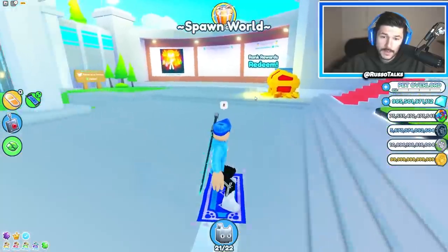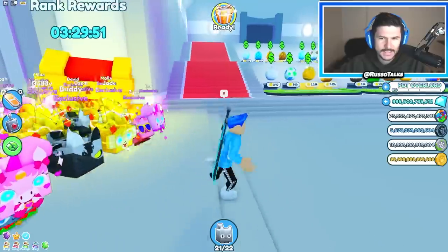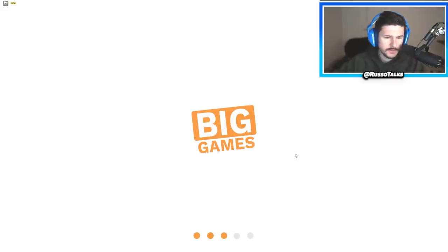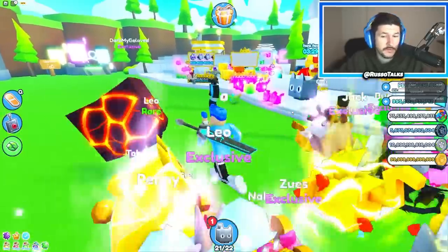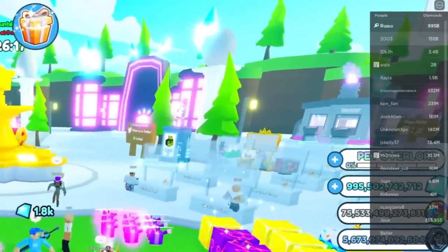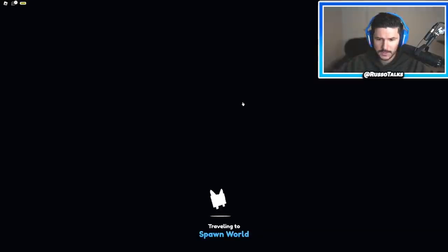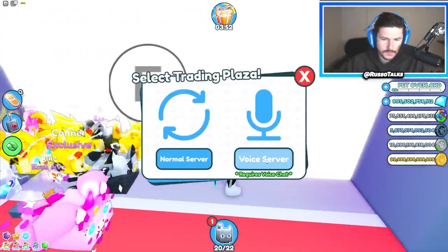We're going to start with a normal server. I doubt I'll find anything in here. I hope in the next update we get a new exclusive egg because this anime exclusive egg number five is getting hard to sell - nobody really needs it anymore. I do still want to make some big purchases today though. Looking at this server, only one person has over a hundred billion gems; the rest have three, two, one, and then nothing. It is bad. The merchant doesn't matter anymore - I miss when he was cool. So we're going to go to our first voice server of the day.